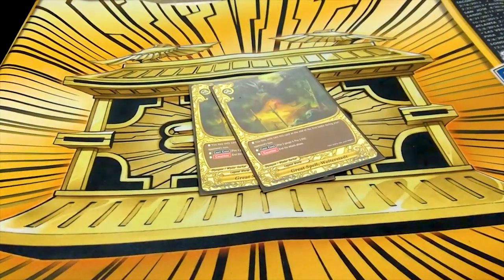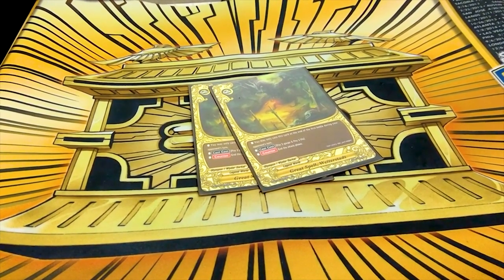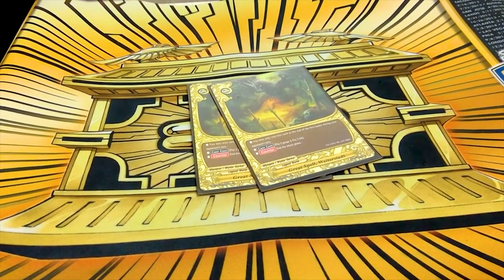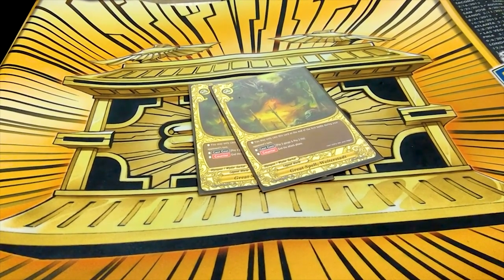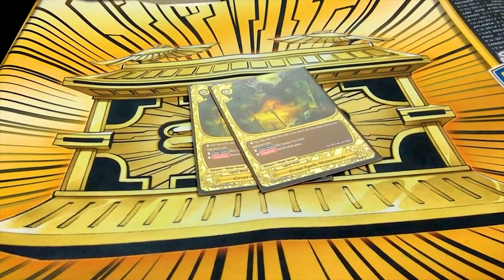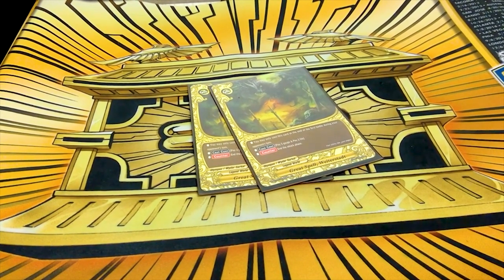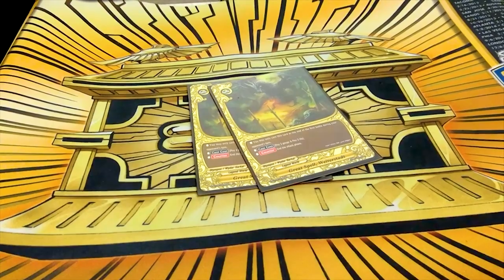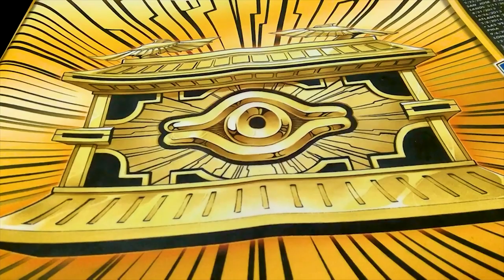One copy of Great Spell Viderstat, which got reprinted in the set. You can only cast this at the end of the first battle on your opponent's turn — pay two gauge and two life and end the attack phase. It's a very powerful card, but very cost heavy. Having multiple in your hand can get bricky because you might not be able to activate all of them, and because it only activates at the end of the first battle, you're only using one per turn. It's worth running.